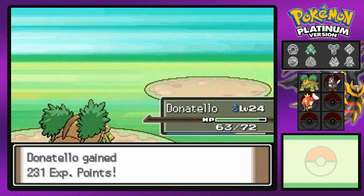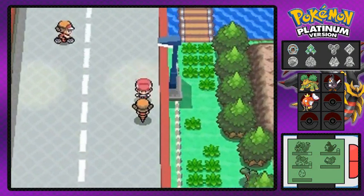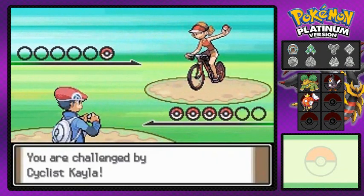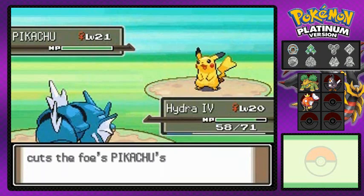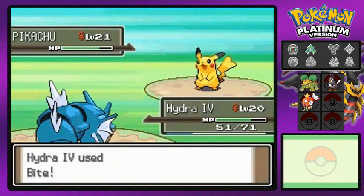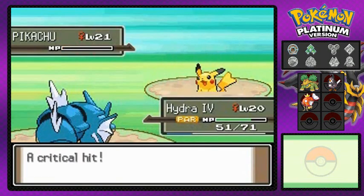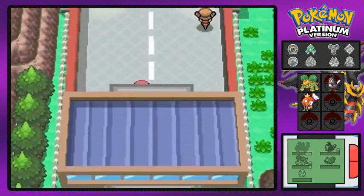A lot of things change when you get that Experience Share — lots and lots of things. The last trainer before we move on is Cyclist Kayla, and she comes out with a Pikachu. Pikachu has the Static ability, so the Bite attack paralyzes Gyarados. But we use Bite again for a critical hit — easy money! Easy victory.